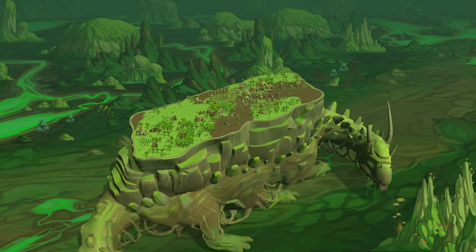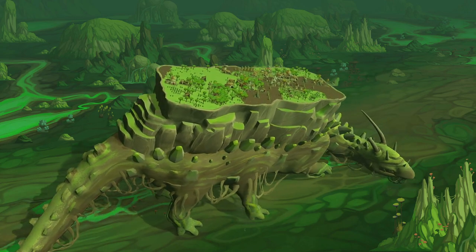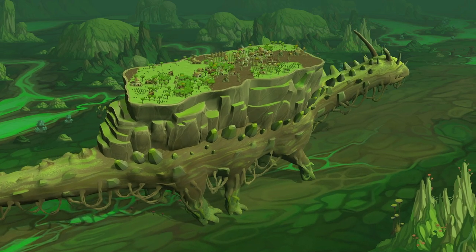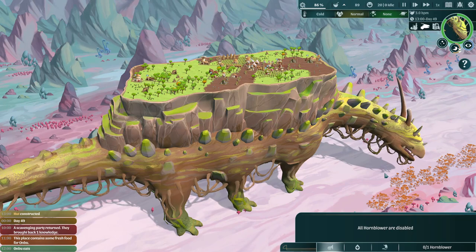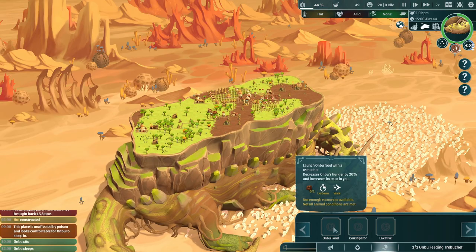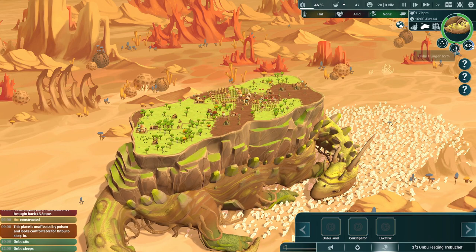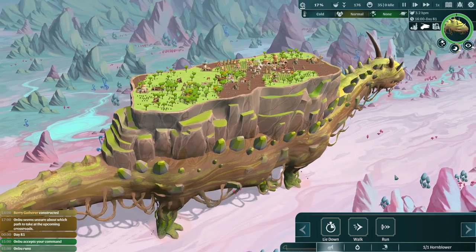Once rested, Anbu will return to traveling, and on those travels you'll come across quite a few different encounters — some good, some not so good. On the good side, you'll come across feeding spots where Anbu can restore its hunger naturally, and resting spots which are completely toxin-free for Anbu to spend the night at, poison-free. On the not-so-good side, there are plenty.